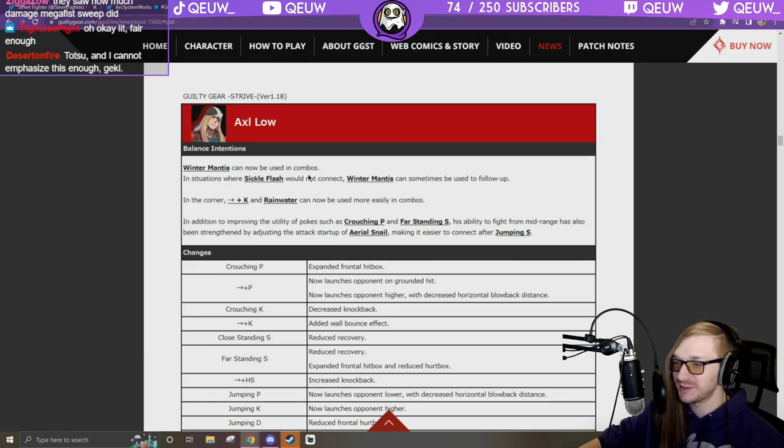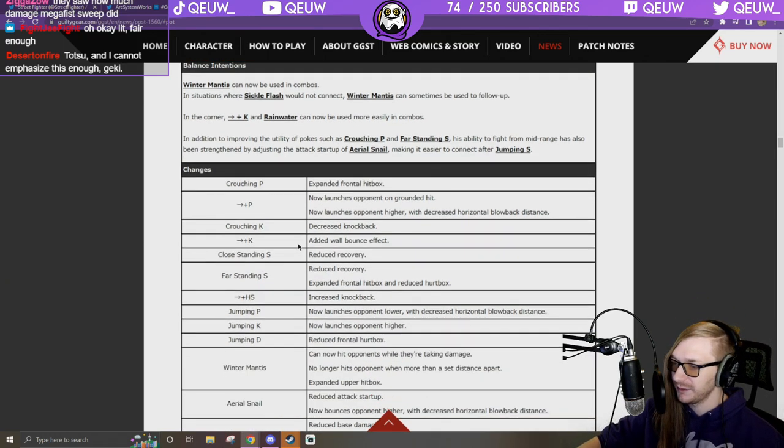Axl: Winter Mantis can now be used in combos — sickle flash would not connect but Winter Mantis can now sometimes follow up in the corner. 6K and Rainwater can now be used more easily in combos. Crouching P and far standing S poke utility improved, and the attack startup of aerial snail has been adjusted making it easier to connect after jumping S.